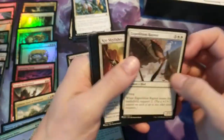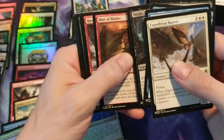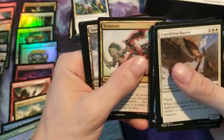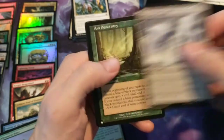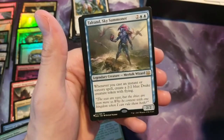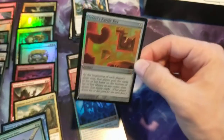Some of the newer age foils can be kind of a letdown, and I'm glad that they didn't really let that happen to this set. Pack twenty-three: Blur of Blades, Hardened Berserker, Natural Connection, Taminate, Darksteel Citadel, Anna Sanctuary. And we have for the rare Tolerant Sky Summoner.